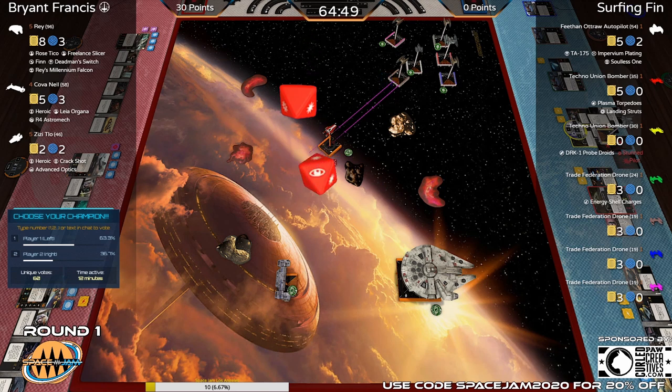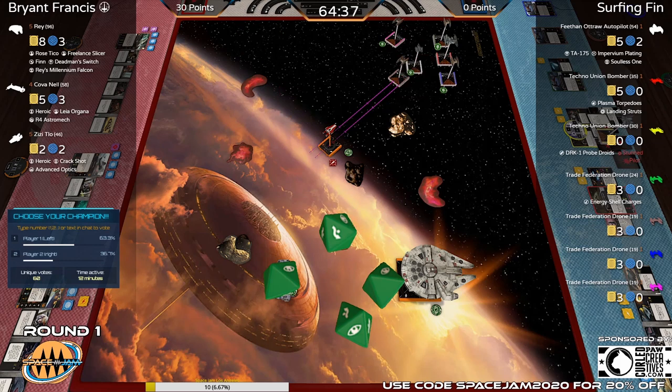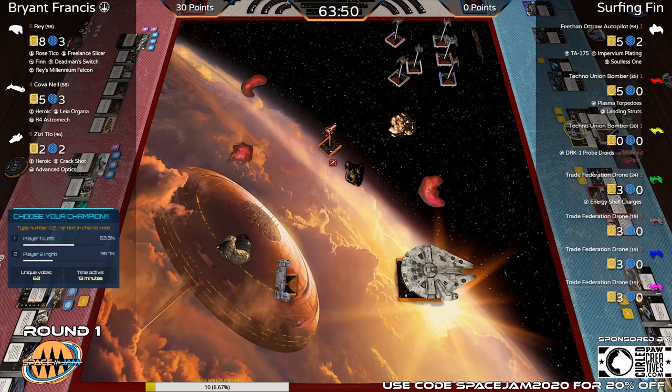ZZ right there in the middle has options to go wherever they want, setting up that back-arc shot. Someone in chat mentioned Bryant Francis actually played at the Texas System Open — our last big in-person event. ZZ is in a really good spot: can two-turn either direction, or even three-bank if you want to get saucy, though there's concern about a block from pink.